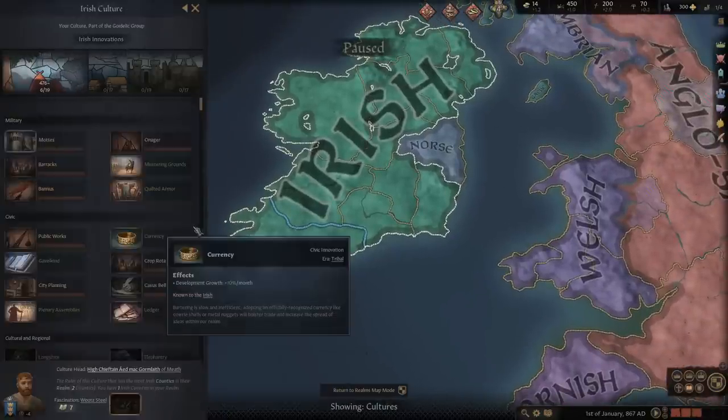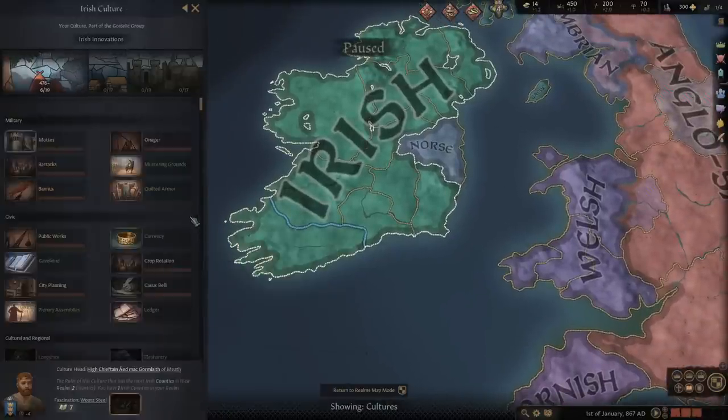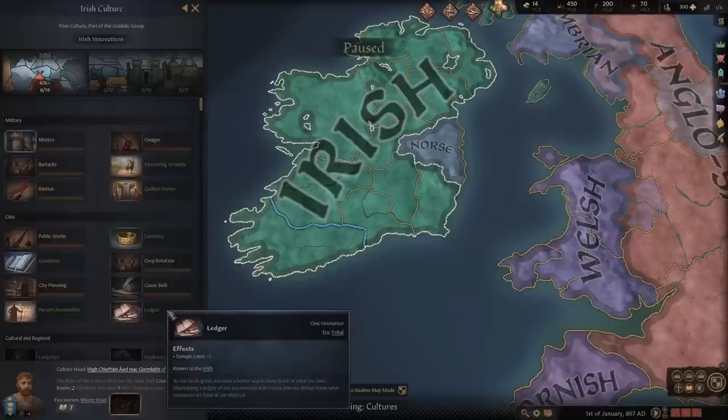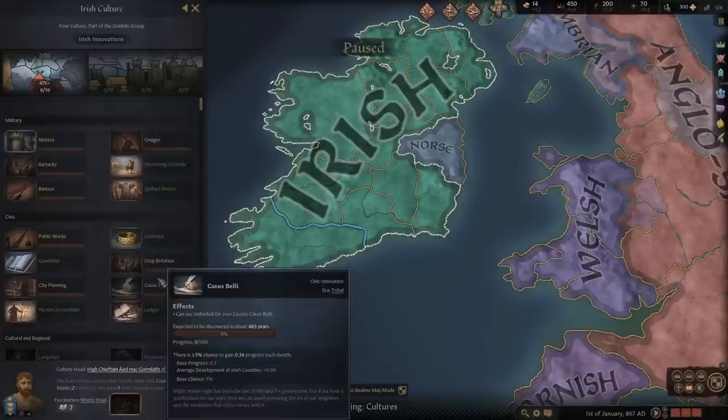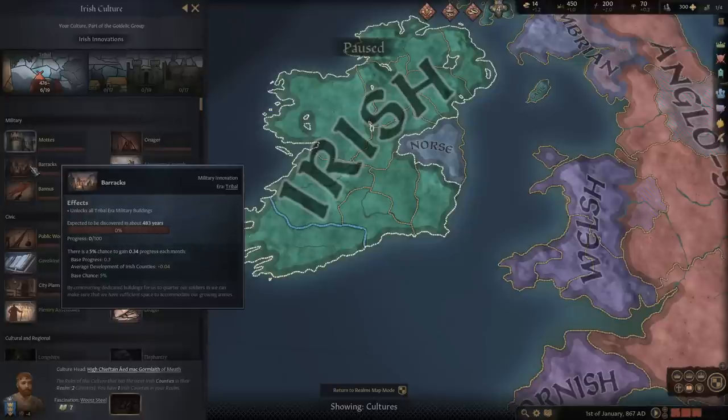What technologies to focus? Well, the rule of thumb for every age is you want military technology, fortifications, any succession laws, and any extension of your domain laws sooner rather than later. In the first age, the best thing to focus is the barracks here to get the tribal era military buildings. Of course, you can only focus if you're the head of the culture.